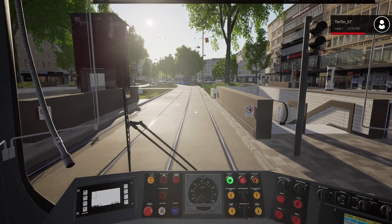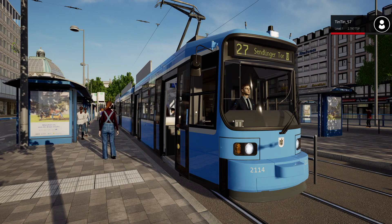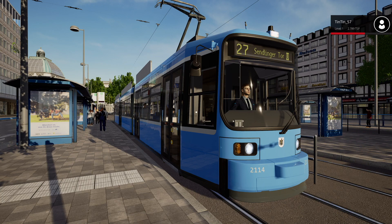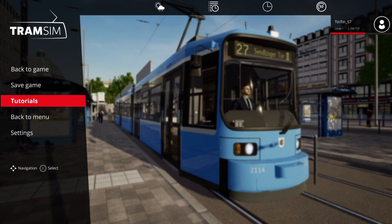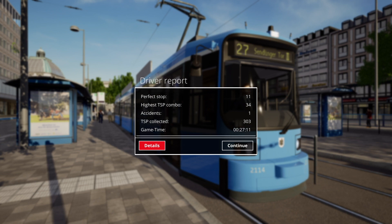Let's do this last stop and let everybody out, because everybody that gets on is giving us more TSP or XP points. Lock the doors and go back to the menu — continue — and we get our summary report. We got 303 TSP and it took 27 minutes. Looking at the details: five kilometres, eleven perfect stops, one accident which we saw. 303 TSP and just over 27 minutes to complete the service.